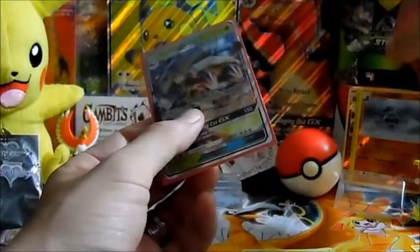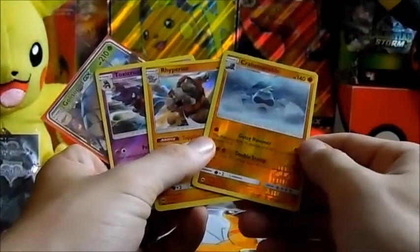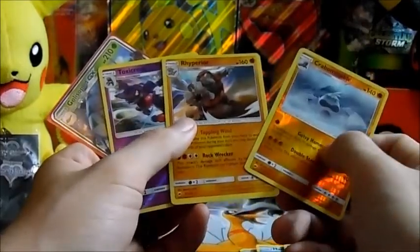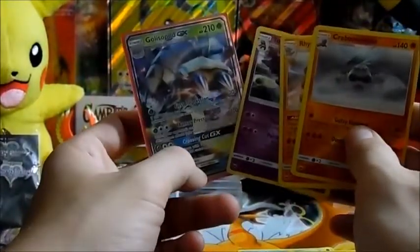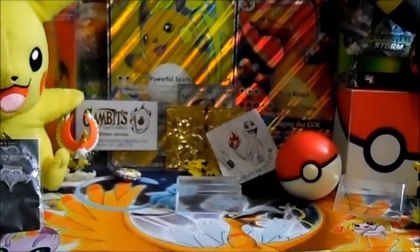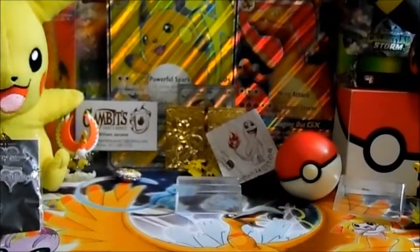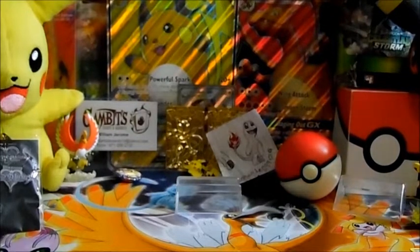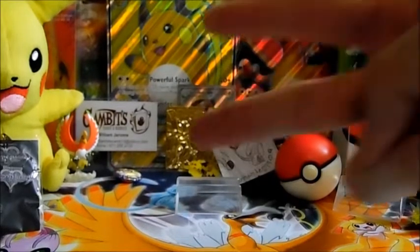Golisopod GX — it's an amazing pull! So in this video we got a Crabominable reverse rare, Rhyperior holo rare, Toxicroak reverse rare, and a Golisopod GX you guys. Pretty awesome, not bad for four packs! In the next video we're gonna get into three more packs of Burning Shadows. Make sure to like, share, comment, and subscribe — check out Gambit's Cards on Facebook and we'll see you guys in the next video, PEACE!